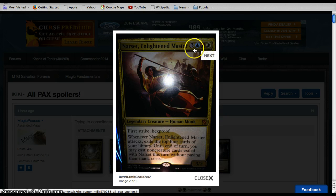Narset, Enlightened Master — finally we have another Jeskai colors commander. Six mana, ouch, for a 3/2 with First Strike and Hexproof. Whenever it attacks, exile the top four cards of your library. Until end of turn, you may cast non-creature cards exiled with Narset this turn without paying their mana costs. I like it a lot. I have a Jaleva deck styled similarly, where you have a lot of non-creature spells, and Jaleva is very effective with those.